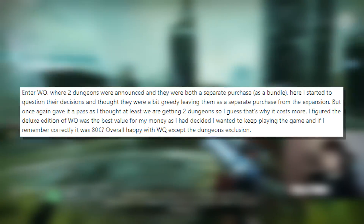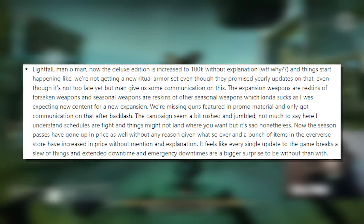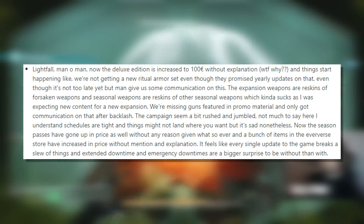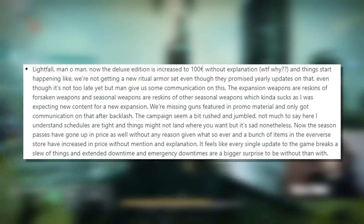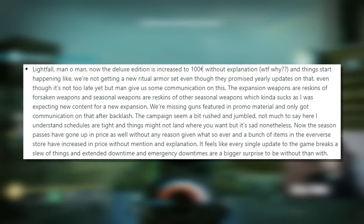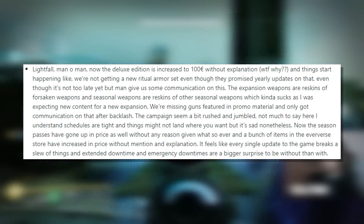Overall happy with the Witch Queen expansion, except the dungeon exclusion. Lightfall — man oh man — the digital deluxe edition price increased without explanation. Things started happening like not getting a new ritual armor set, even though they promised yearly updates on that. Give us some communication on this. The expansion weapons are reskins of Forsaken weapons, and seasonal weapons are reskins of other seasonal weapons, which kind of sucks — I was expecting new content for a new expansion. We're missing gun features shown in promo material, and only got communication on that after backlash. The campaign seemed a bit rushed and jumbled. Now season passes have gone up in price without any reason given, and a bunch of Eververse store items have increased in price without mention or explanation.